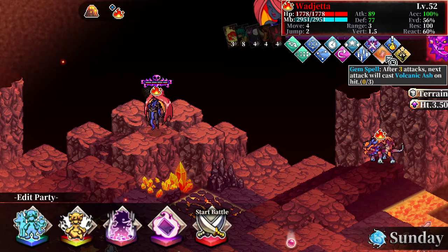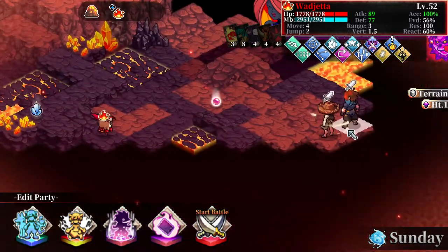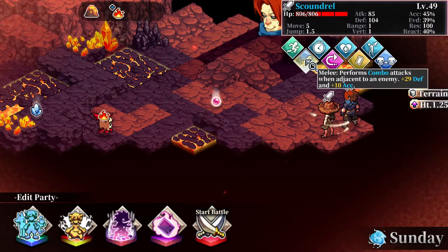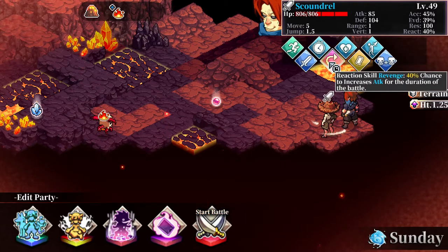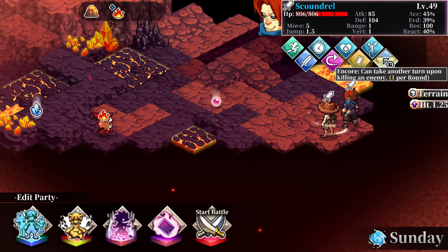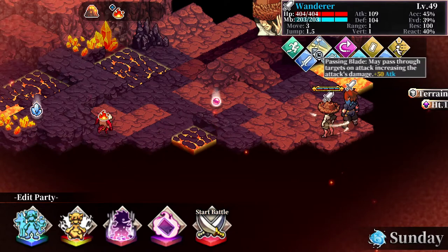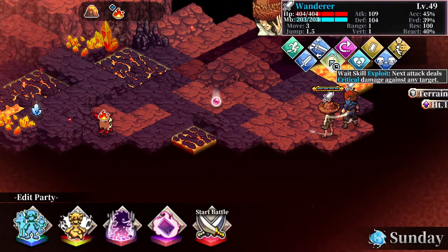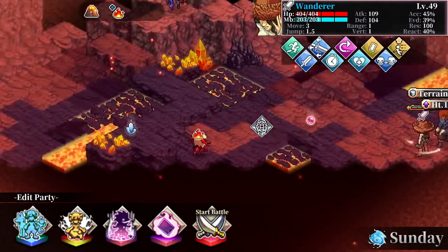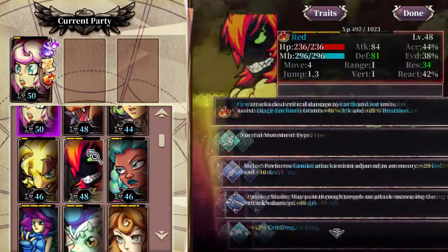I'm guessing it's one of those target-5-squares-around-the-unit spells. And this guy — didn't we have a quarrel with him in Blackpool City? At least Claudia had. Piercing dance — oh, he's a backstabber, so that's cool. Passing blade, exploit, silver time. They look quite capable.